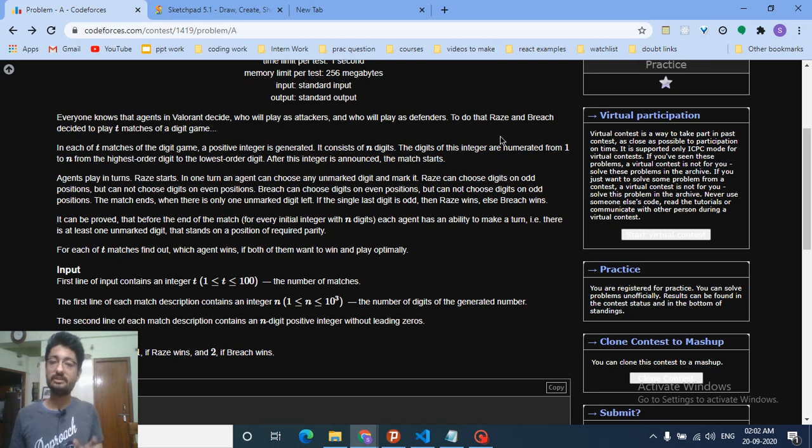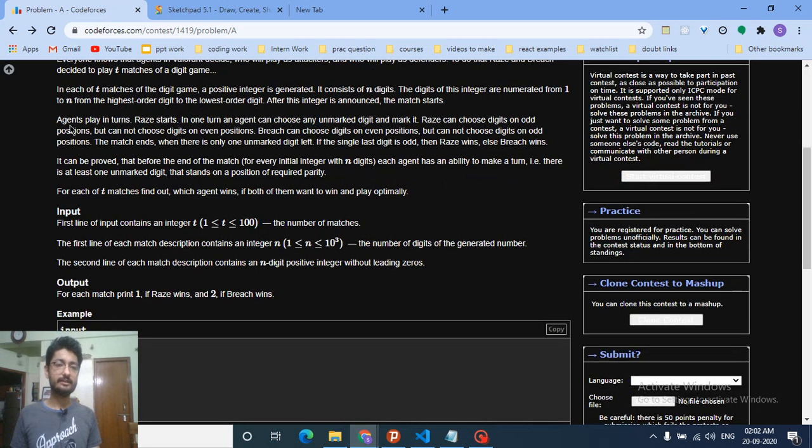The digits of this integer are numbered from one to N, from the highest order to the lowest order. The agents play in turns — Race and Breach. In one turn, an agent can choose any unmarked digit and mark it. Race can choose any digit on an odd position.